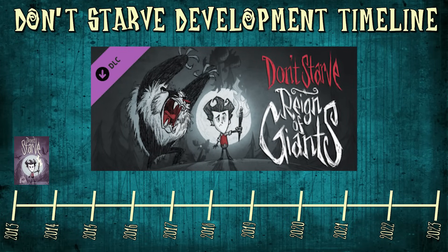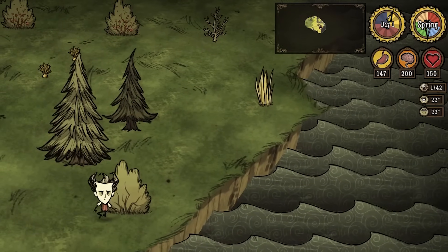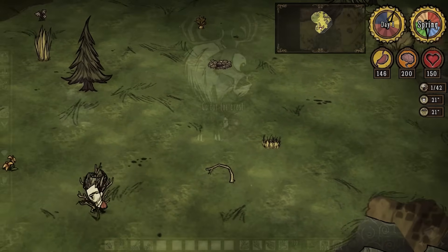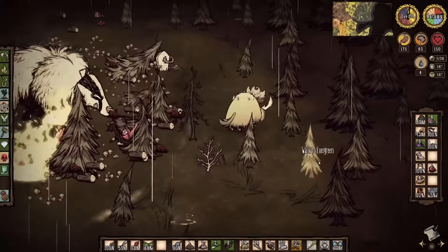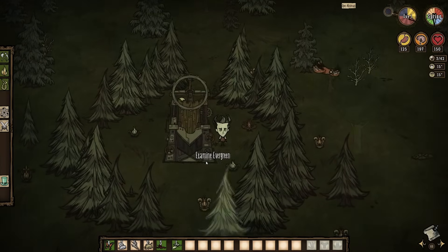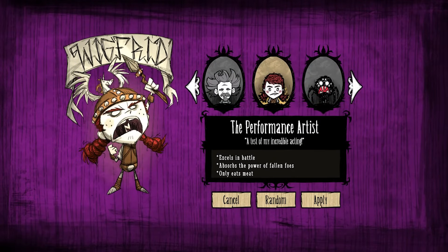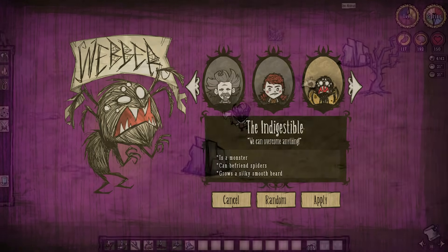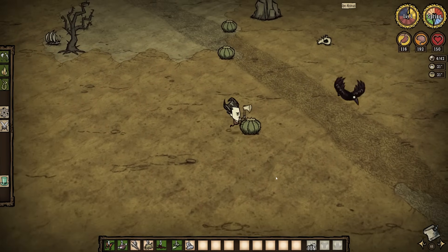Reign of Giants is the first DLC expansion that was released for single player Don't Starve, and it came out in January 2014. This DLC greatly expanded the vanilla game by changing the number of seasons from two to four, with a seasonal giant boss for each season: Deerclops in winter, Moose Goose in spring, the Dragonfly in summer, and Bearger in autumn. Reign of Giants also added lots of new mechanics, items, structures, and monsters. Adventure mode is still present, though updated for some of the additional new mechanics, and two new characters were added to the roster — Wigfrid, who was unlocked through experience, and Webber, who was unlocked by burying a spider skull in a dug-up grave. Reign of Giants is a much more fleshed out experience compared to Vanilla, and was basically the starting point for Don't Starve Together.